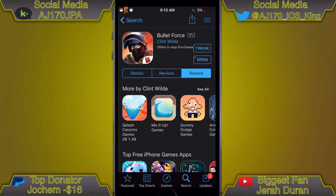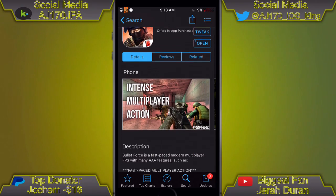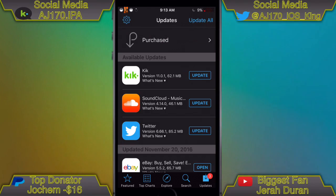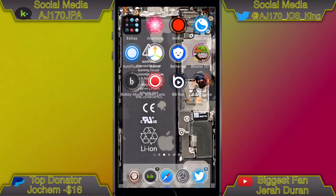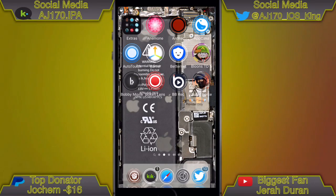Once you're signed into your Singapore Apple ID, here is Bullet Force right here. There will be a link to that inside the description. As you can see, it says it was put into the App Store yesterday. If I go over to my Purchased section, there you go — you can see Bullet Force right there. That's how you get Bullet Force. That's about it for this video, this is AJ 170 signing out, see you guys next time.